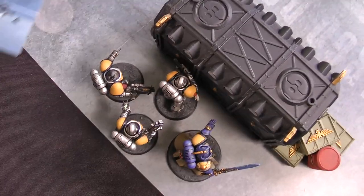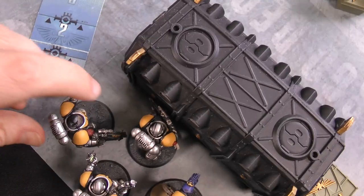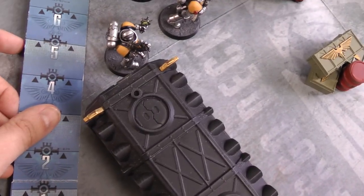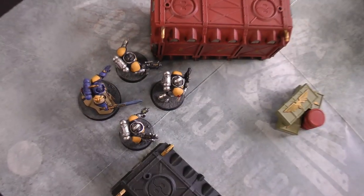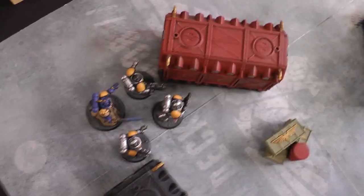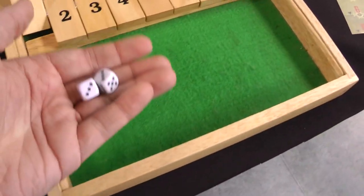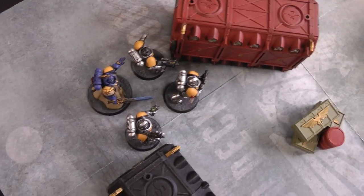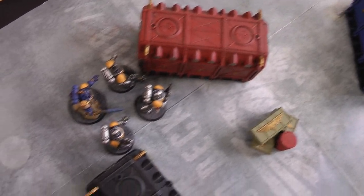In Space Marines Turn 1, the Intercessors move up six inches, followed by the Librarian behind them. The Librarian can't see the Blight Hauler so can't Smite, but uses Might of Heroes in the psychic phase — he rolls a six and gets it off, gaining plus two attacks. No shooting is possible since no one can see the Blight Hauler, and no charges are declared, so it heads straight to Death Guard Turn 2.